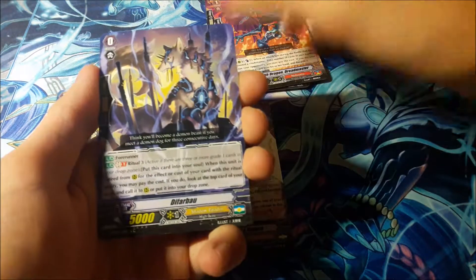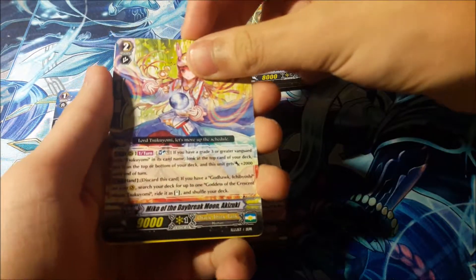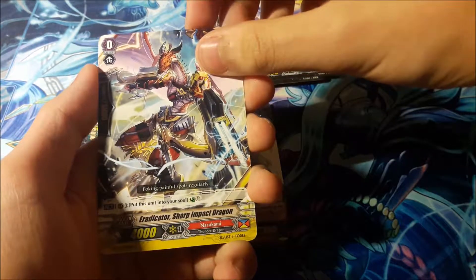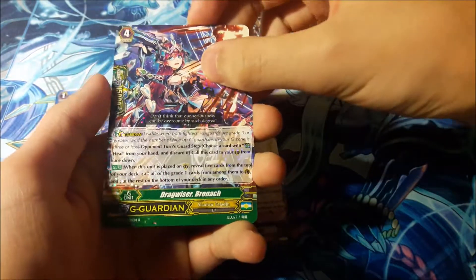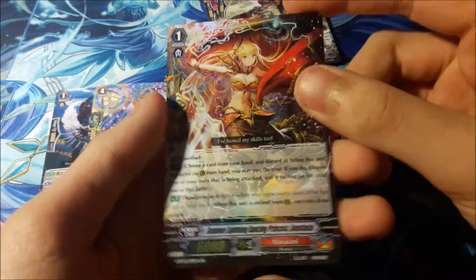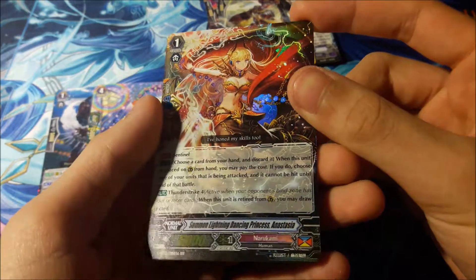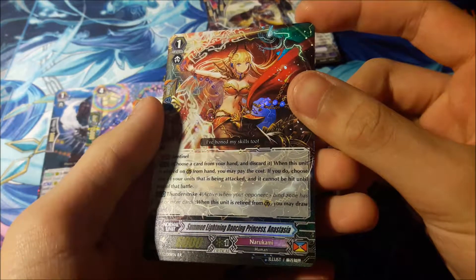Stove Dragon Dreadmaster, Death Arba, Steam Knight Shogi, Miko of the Daybreak Azuki, Eradicator Sharp Impact Dragon, Dragonweiser Bronange, and a double rare — it is Summoning Lightning Dancing Princess Anastasia.